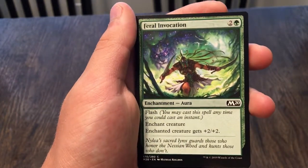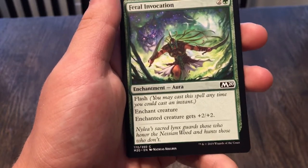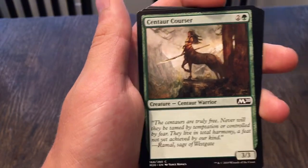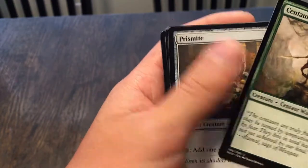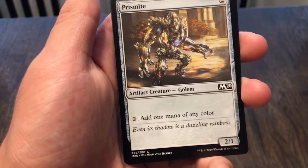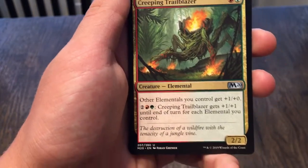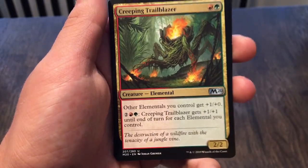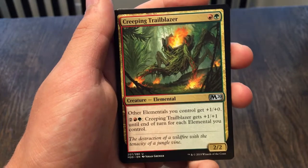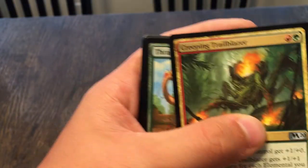Feral Invocation: enchantment with flash, enchant creature, enchanted creature gets plus two, plus two. Centaur Courser: a 3/3 for three. Prismite: a 2/1, pay two to add one mana of any color — it's okay. Creeping Trailblazer: a 2/2, other elementals you control get plus one, plus zero. Pay four and Creeping Trailblazer gets plus one, plus one until end of turn for each elemental you control — good for an elemental deck.